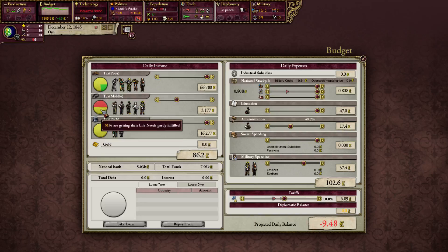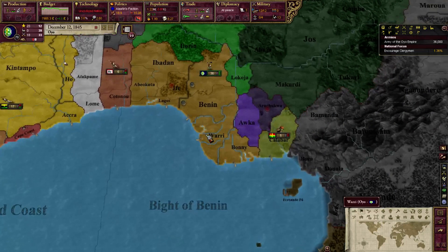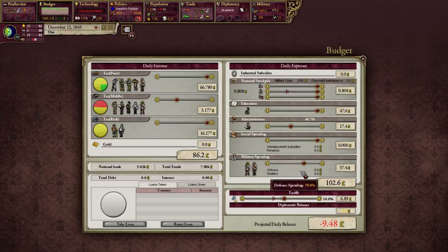All my people — except for the artisans — are able to get their life needs fulfilled, which is good. The reason why they only get their life needs fulfilled is that most luxury items are unattainable because of my lower rank. So let's do the budget first — I'm going to set the tariff to about 40%, which effectively turns into an 8% tariff.